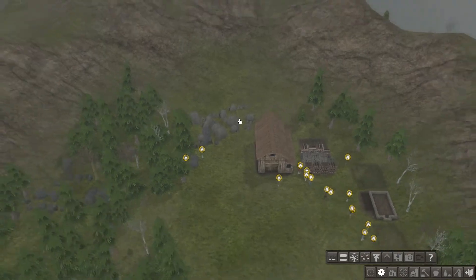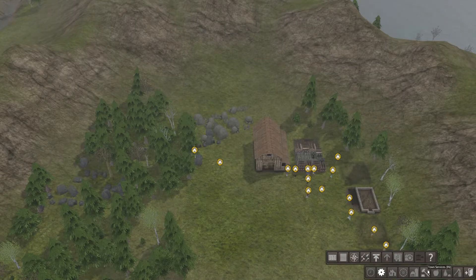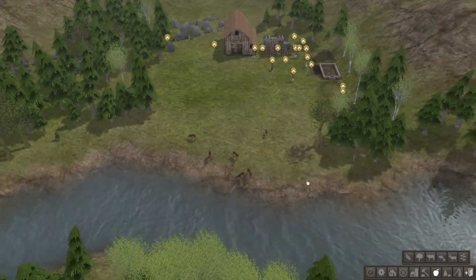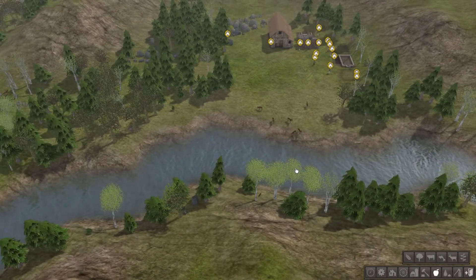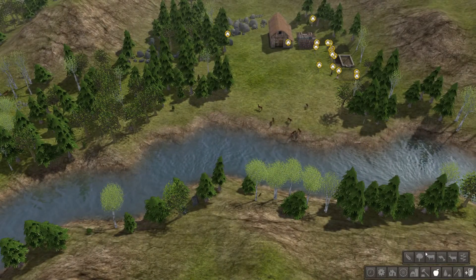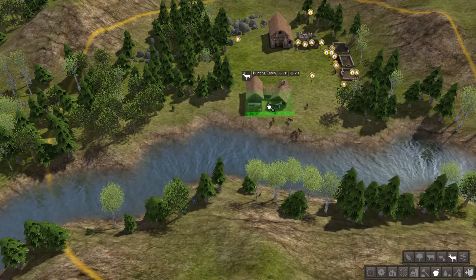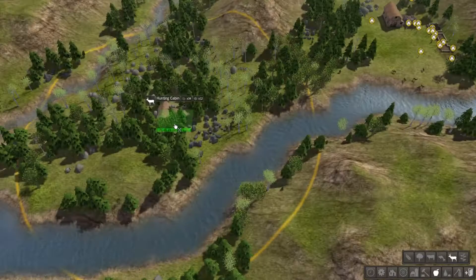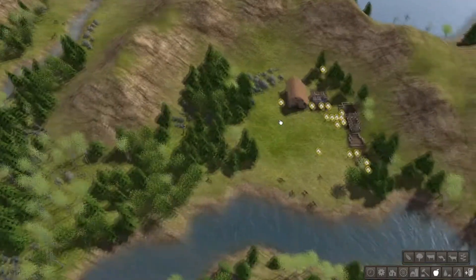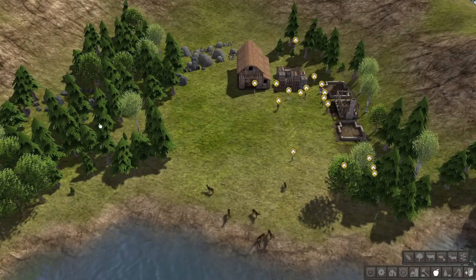We're also going to need a mine. But before I start doing mines and things, let's build something for food. A crop farm might be good. Maybe we could hunt some of the game that's right here. Maybe I should build a little more in the forest with this cabin. We need five houses, I think, because we have five families.